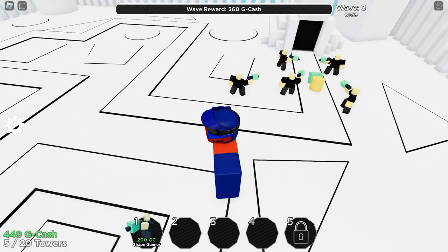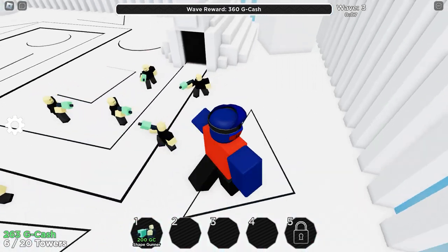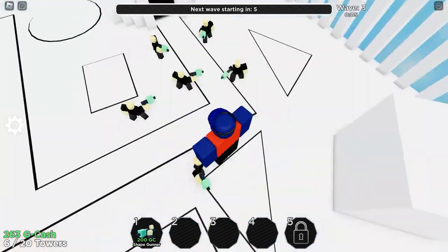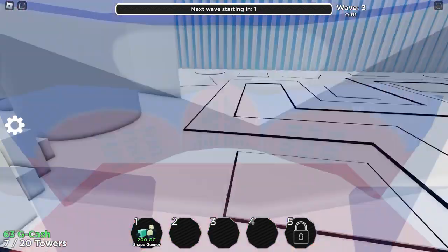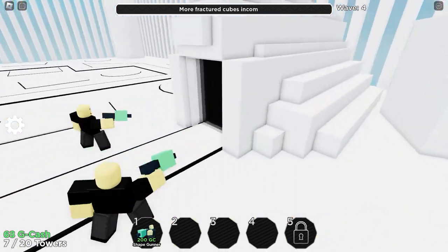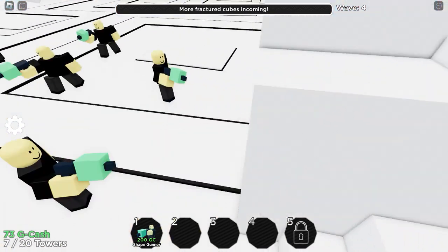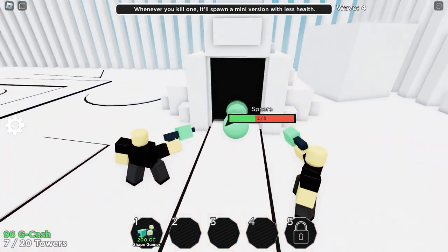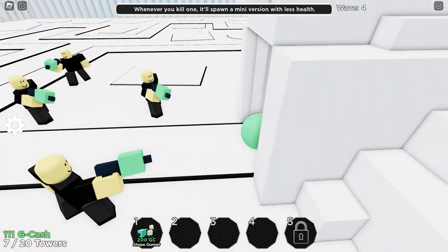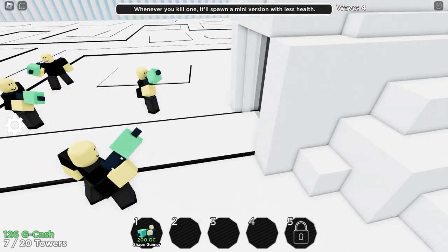Skip the wave. What is that? That's a cylinder — they brought out the cylinder. This is terrifying — geometry is so scary. We have more units incoming: more fractured cubes. Whenever you kill a fractured cube, it spawns a mini version with less health.